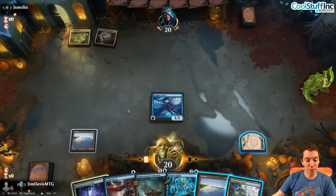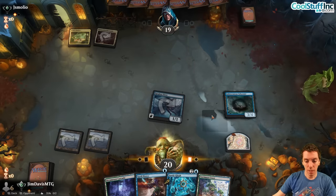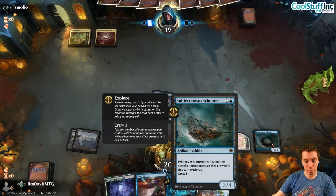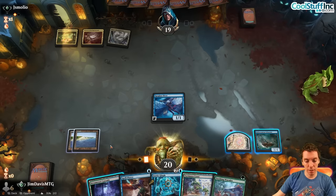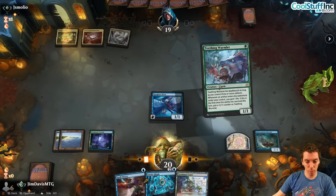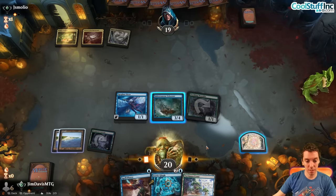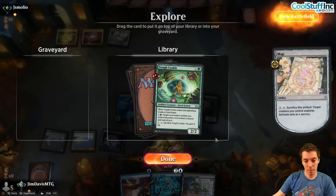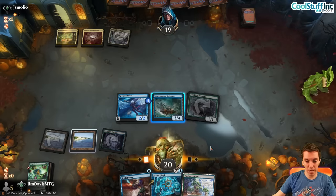They don't have a turn-one Binding, which is good, so we attack. Turn two Binding — play Schooner, say go. They have another Binding so Glyphing here is super sketchy. Play the Wormlet and crew the Schooner I think. That resolved — go for the Map here too. Top card is a Cookie — keep it there at least for the counter on the Wormlet.